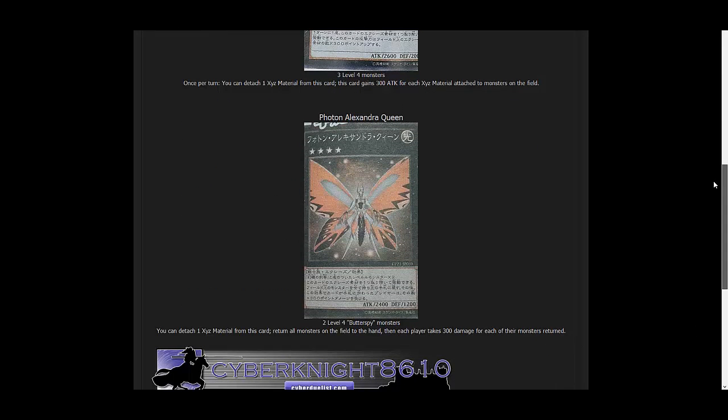The next card, though, is actually pretty awesome. It is Photon Alexandra Queen. This is a Light monster, Rank 4. It has 2,400 attack, 1,200 defense. It requires two of four Butterspy monsters to XYZ into it. We have a few of those already out, and I believe they're getting a few more in the Number Hunters set as well, like Effect Monster versions, to bring this card out a little easier.